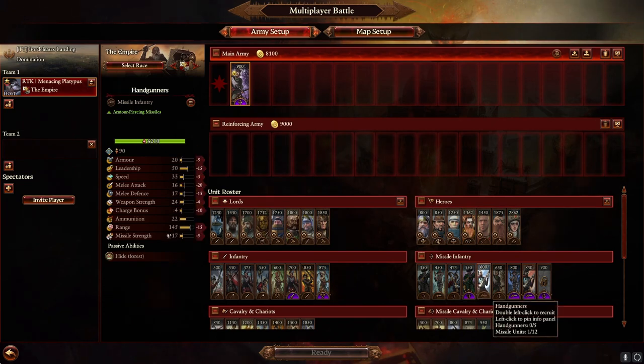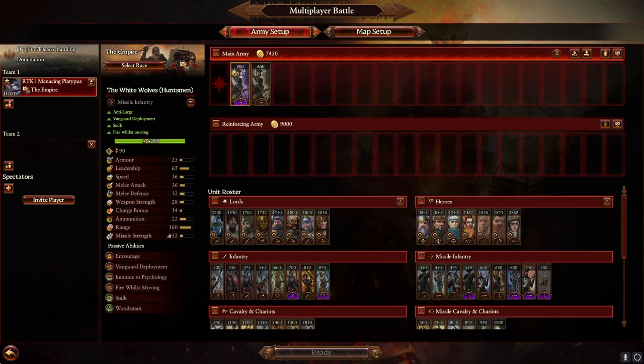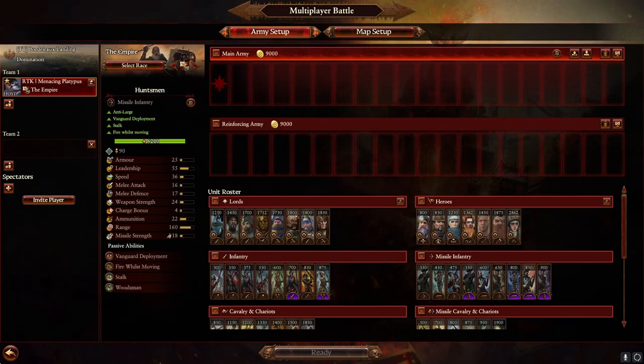White Wolves — I literally never use these. They have ITP and Encourage, which on a backline unit isn't helpful — these are stats you want on the front line. They make units fight in melee longer, but we don't want them fighting in melee at all, we want them running away from melee. Basically, the summary of missile units is: use Huntsmen. These guys are crazy good.